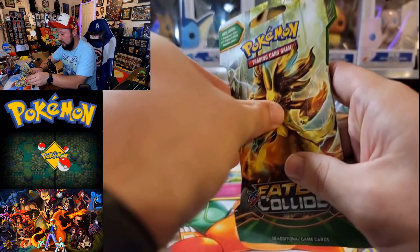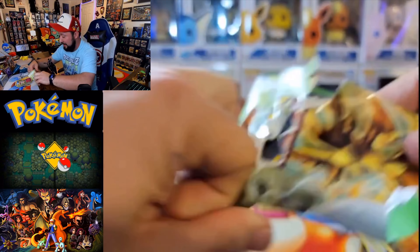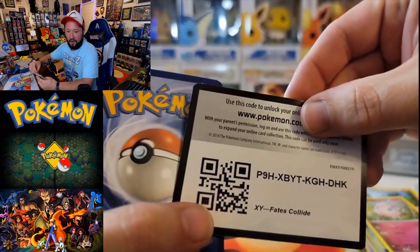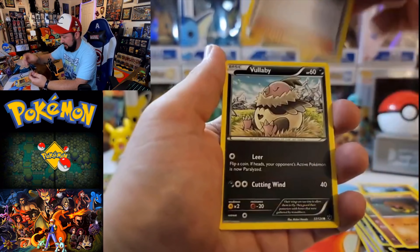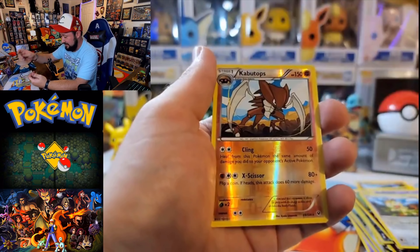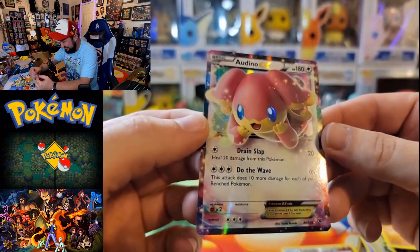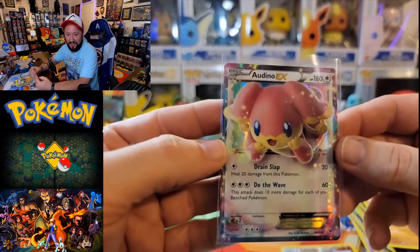We got two more packs of Fates Collide. We really need a good hit out of this one or we're basically going to give it to Shining Fates at this point. Another Zygarde on the front. Code card for you guys. Flip it over — got a little Kangaskhan, a Kabuto, a Shauna again, a Volbeat, a little Burmy, a Koffing, a Meowth, a Larvatar. Very nice — I think that's a Reverse Rare. A little Kabutops, very nice. And a little Audino EX — I like that artwork, that's really cute. Two EXs — that's actually pretty good rates. Let's go ahead and sleeve this Audino up.